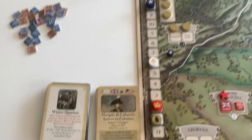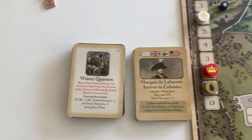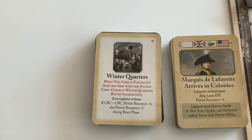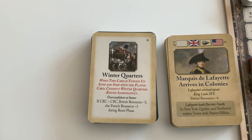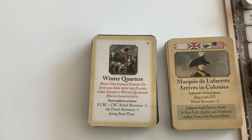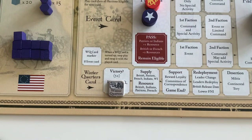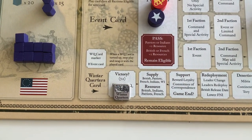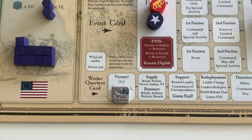The next card is Marquis de Lafayette Arrives in Colonies, but the upcoming card is Winter Quarters, so it came up rather quickly — it's kind of a short year. We now pause and do a Winter Quarters round. As in the last Winter Quarters round, I'll go through this fairly quickly, giving summaries of each phase.